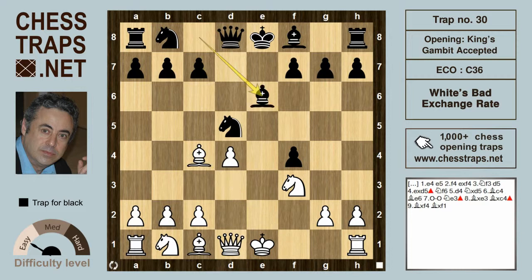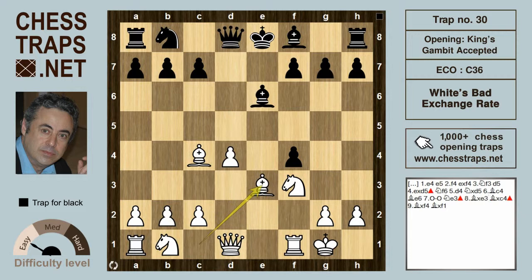Black can try Bishop e6, and this is where White goes miserably wrong with the natural-looking castles, because it allows Black to win the exchange. Black plays knight to e3, hitting both the queen and the rook. After the knight is captured, Bishop takes on e3.